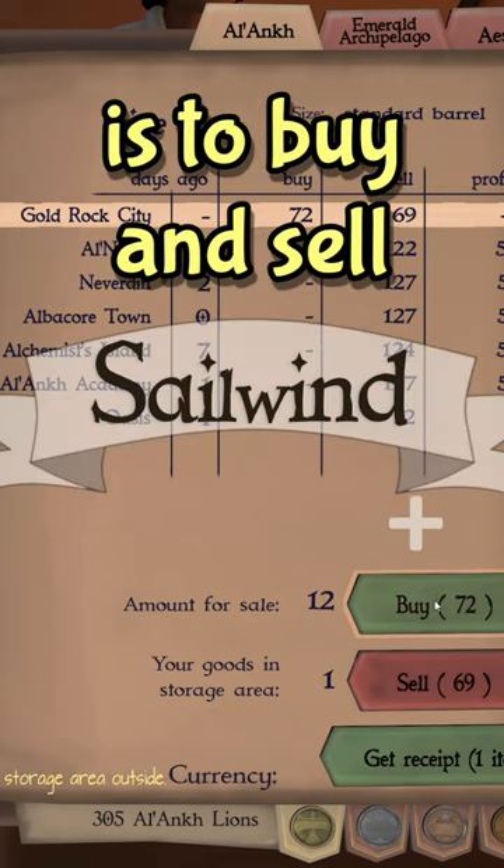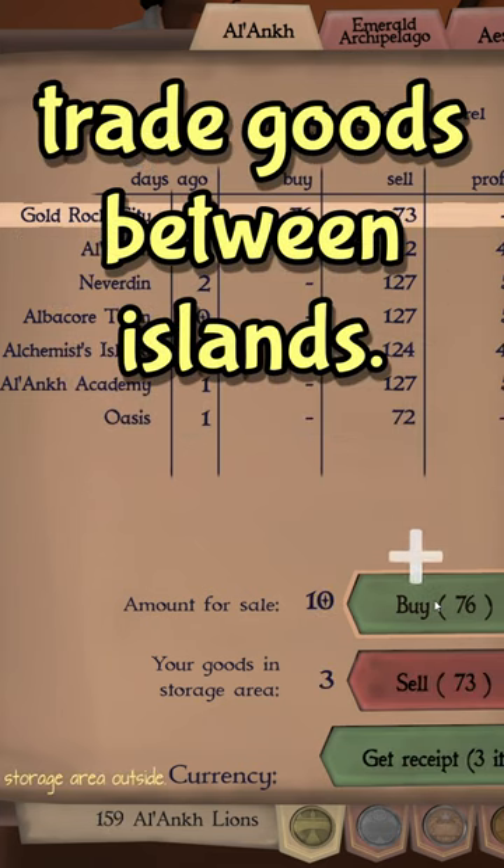The quickest way to earn money in Sailwind is to buy and sell trade goods between islands. But you need money to get started, so how do we solve that?